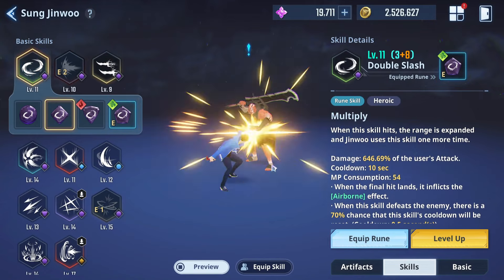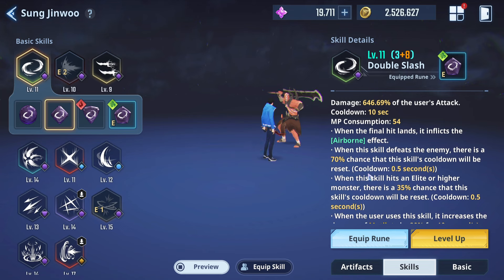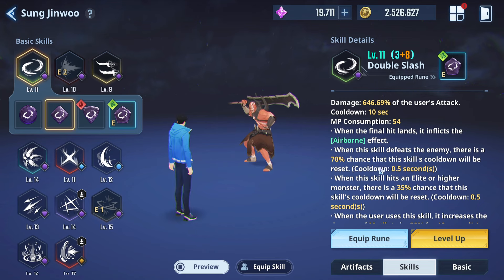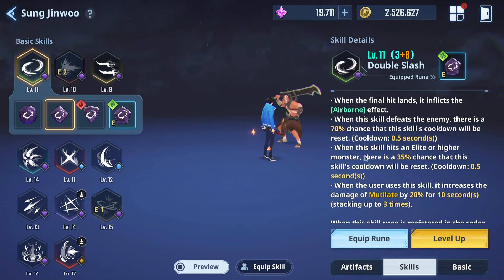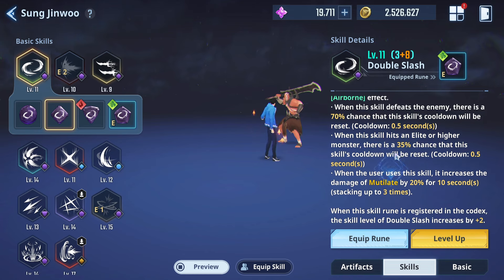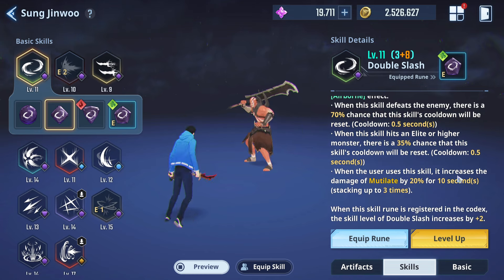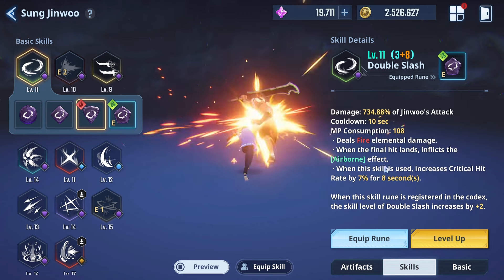Double Slash works off the cooldown of the skill. When you defeat an enemy there's a 70% chance for the skill to cool down, and if you hit an elite or higher monster there's a 35% chance for it to cool down. Using the skill also increases the damage of Mutilate — there's a link between the two — but I'm probably not going to cater to this.